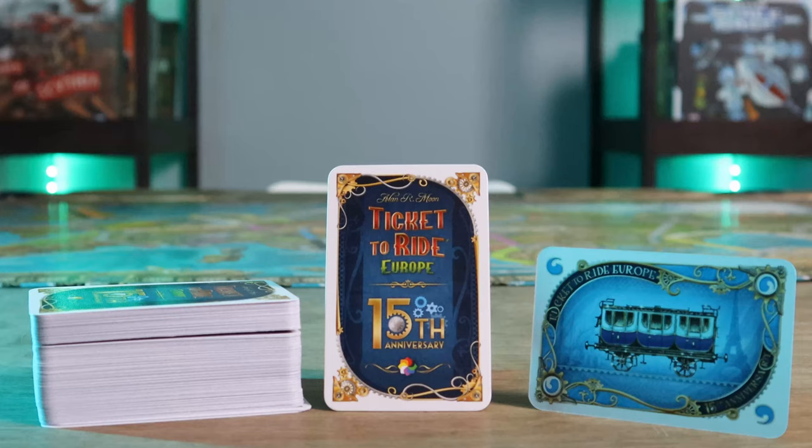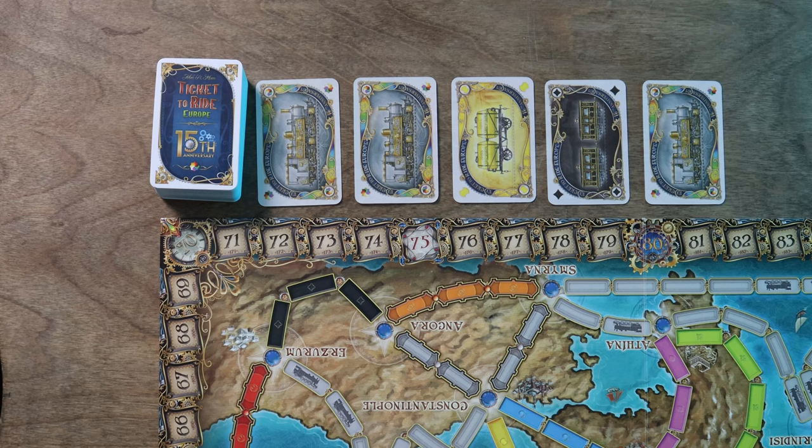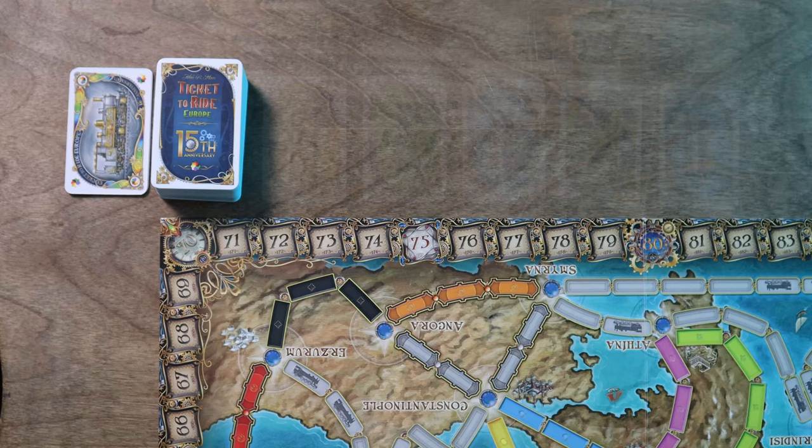Shuffle the train car cards with this back and deal a starting hand of four cards to each player. Place the remaining deck of train car cards near the board, then place the top five cards from the deck face up in a row. If after placing the top five cards in a row there are three or more locomotive cards, all five cards are discarded and five new ones are turned face up to replace them. Place the European Express bonus card face up next to the board.